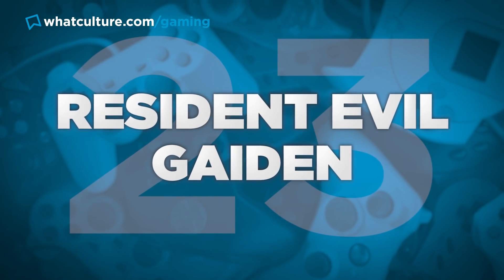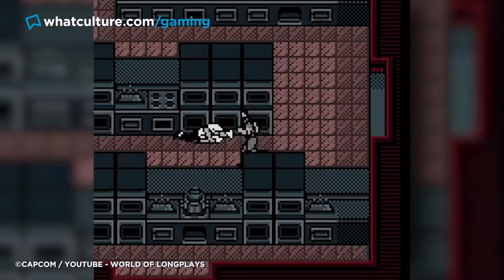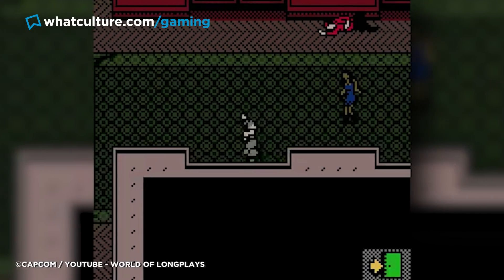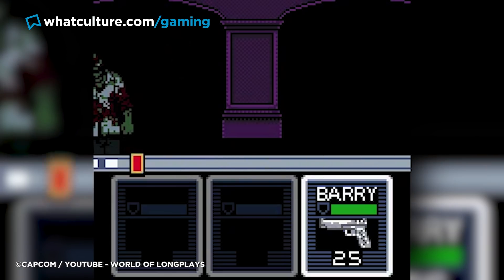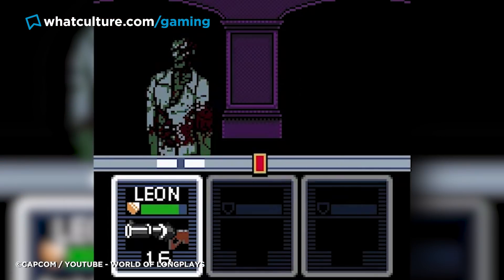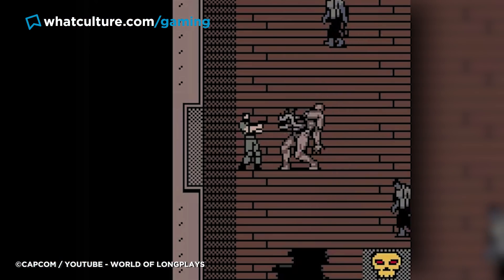Number 23: Resident Evil Gaiden. Following in the footsteps of Metal Gear Ghost Babel, Resident Evil Gaiden was the first in the series to jump onto Game Boy. Distancing itself from the main story and taking place on another cruise ship, former S.T.A.R.S. operative Barry Burton was sent in to investigate a disturbance while tracking down missing Leon S. Kennedy. Taking place mainly in a top-down perspective, Gaiden would swap to first person for a weird combat situation that looked like you were playing a golf game. Gaiden didn't match the quality of other portable games, but it was fun to have Resident Evil on the go.